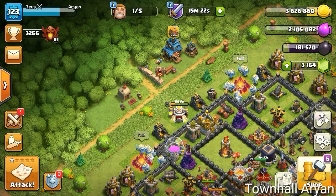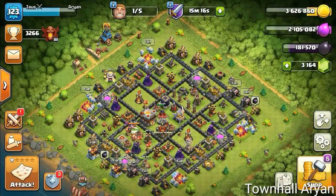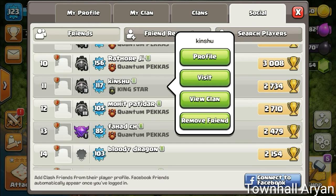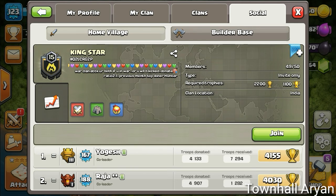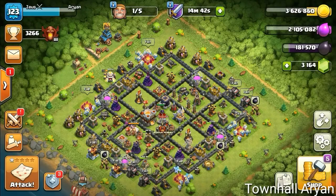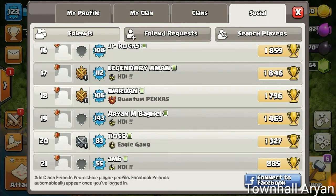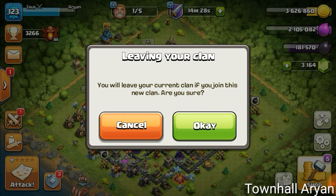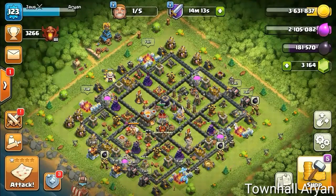The fifth new thing: if you open your profile and go to the social section, suppose your friend is in another clan and you want to join it. In the old days you had to leave your own clan first before joining another. Now you can see the join option is enabled — clicking it shows 'I'd like to join a clan.' A prompt now appears saying 'Leaving your clan — you will leave your current clan if you join this new clan, are you sure?' This confirmation system is the new addition.